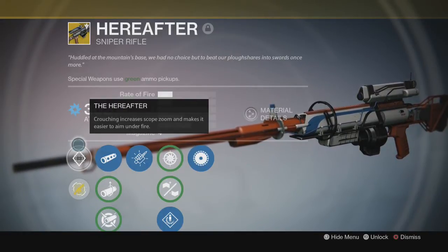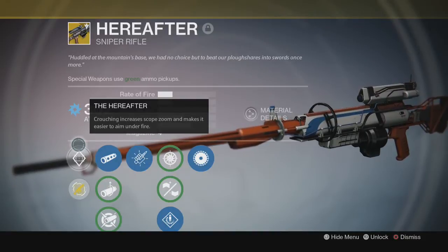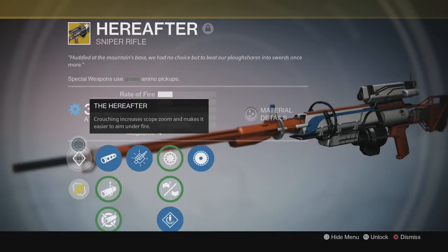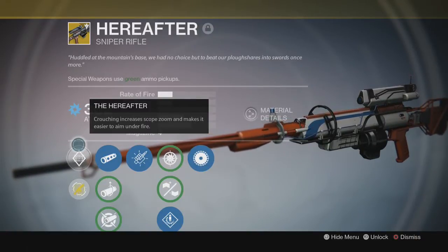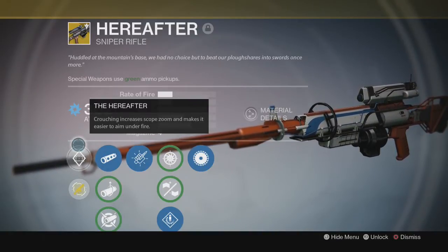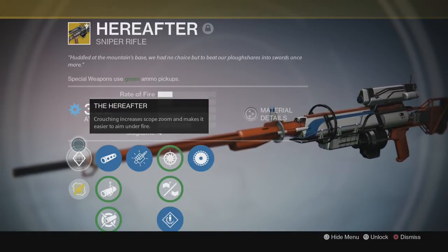The Hereafter — now this is where it gets really, really awesome, and I'm going to demonstrate this later in the video. Basically, crouching increases scope zoom and makes it easier to aim under fire. So if I am taking fire and I get hit, I can still pull off a critical hit, which is absolutely amazing. I'm pretty sure you guys have felt the same way where you're getting shot at and your guy aims at the chest instead of the head. This keeps it on target almost, which is pretty sweet.